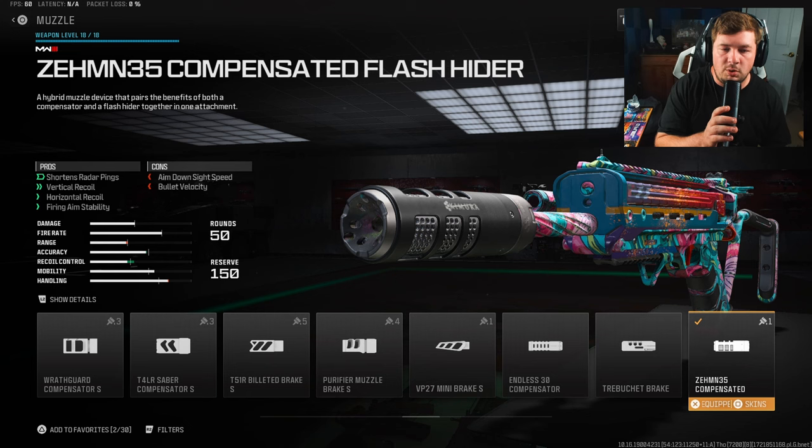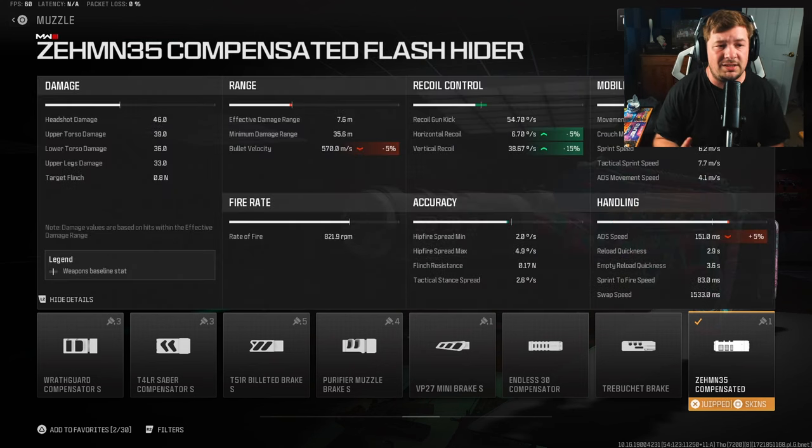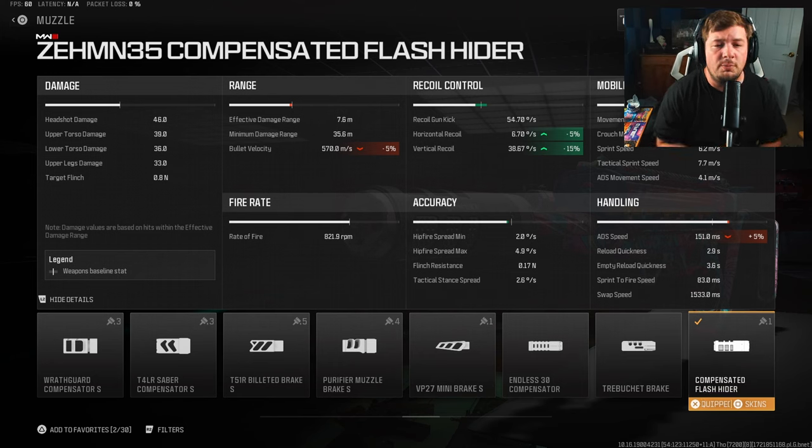For the muzzle, I'm going with the Zem Compensated Flash Hider to control not only visual shake on the weapon but also a tiny bit of recoil control. It is necessary — if you get into a medium range engagement, you're going to need attachments like this to compete and hit your shots. It gives 5% horizontal recoil control, 15% vertical recoil control, and most importantly, fire aiming stability. Without it, the weapon has a lot of shake.